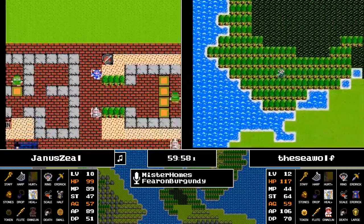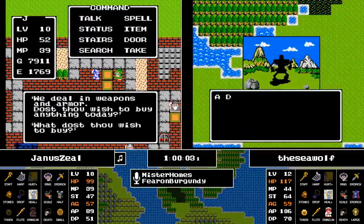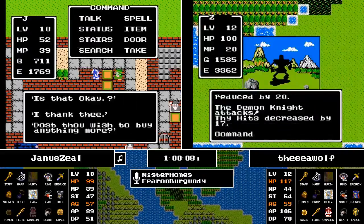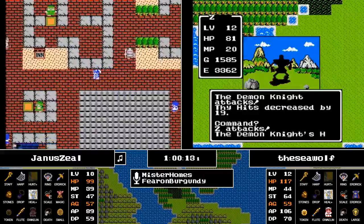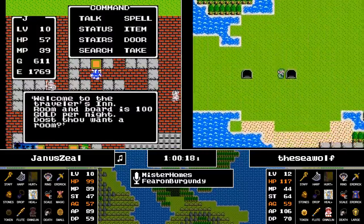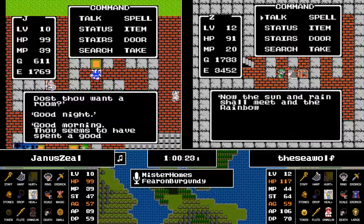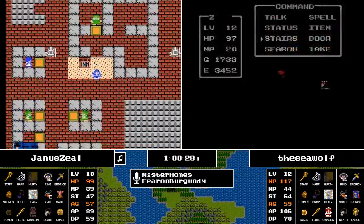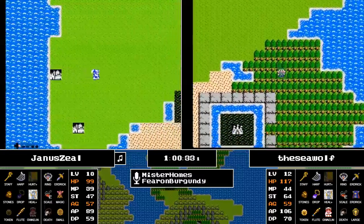That little desert area is actually pretty sweet with those Wyverns and Demon Knights — really efficient enemies to be fighting right now. Even with the high evade of the Demon Knight? For sure — Demon Knights really don't have much health, max is around 40, so you can two-shot them, and worst-case scenario if he dodges you can just heal.